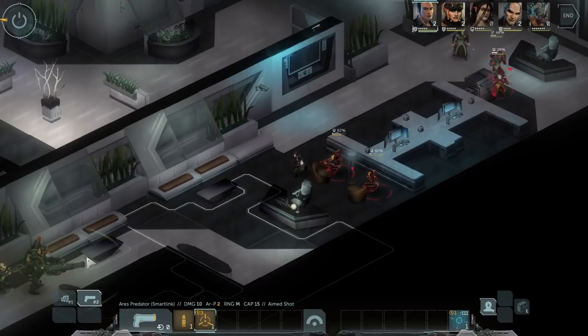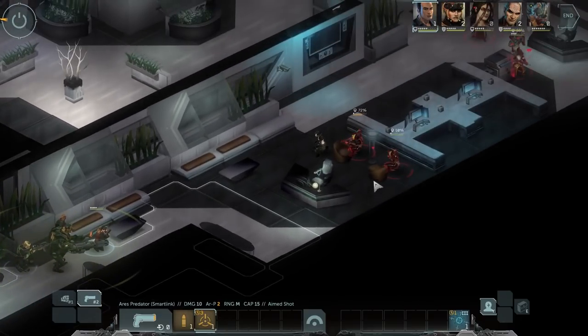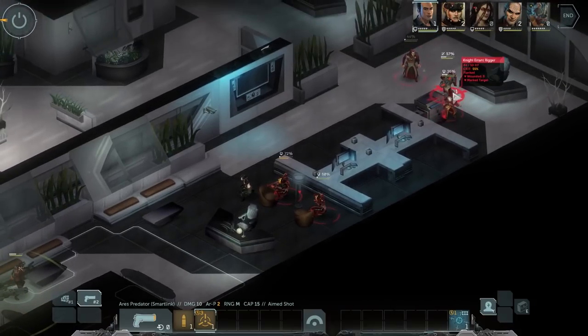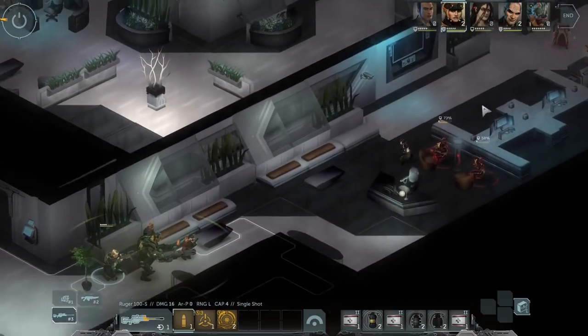Attributes are the same from the last two editions: Body, Agility, Reaction, Strength, Willpower, Logic, Intuition, and Charisma. You've also got special attributes — Essence and Edge — and some characters will have a third special attribute, like magically active characters will have Magic. There is no mention of Technomancers anywhere in the quick start, so I have no clue about them or Resonance. We'll have to wait for the core rulebook for that.